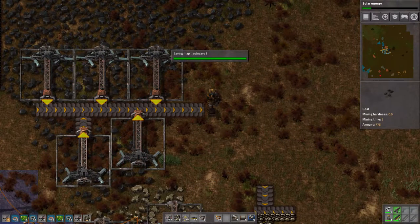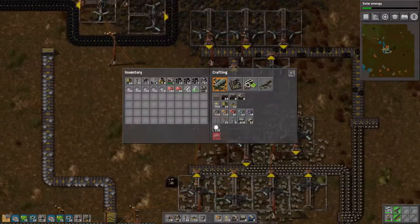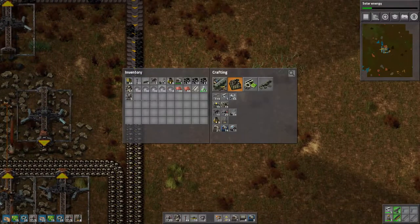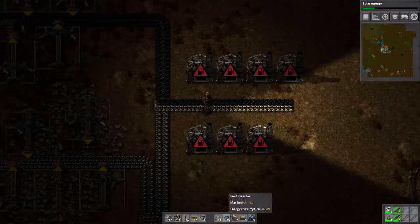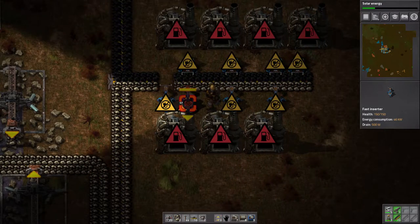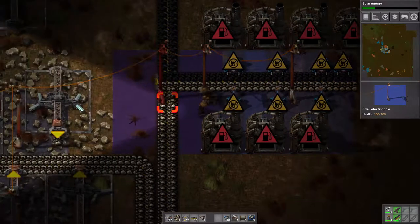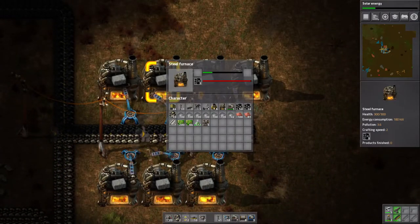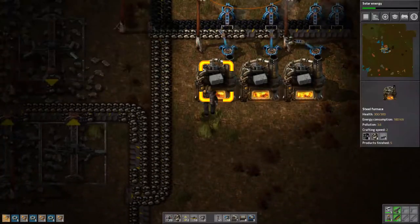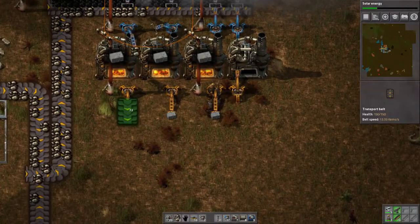Okay, here we go. This should be good. Just see how many stone blocks I have just for steel furnaces — good, seven of them. I got better than before. Dang it, that was a little accident. Yeah, that's cooking them nice.